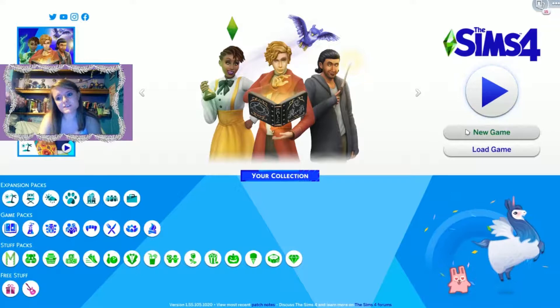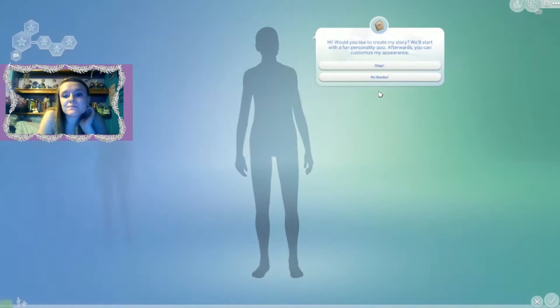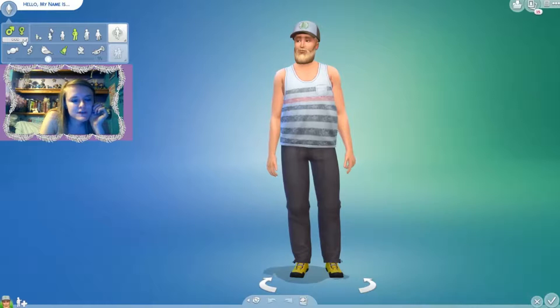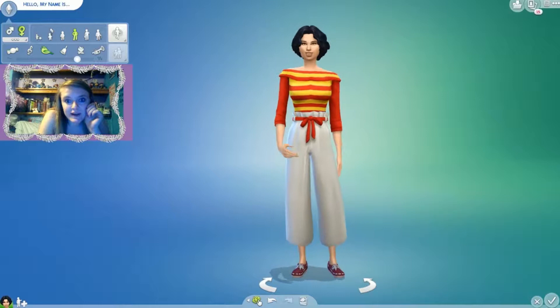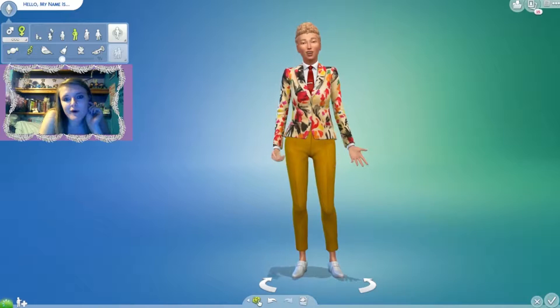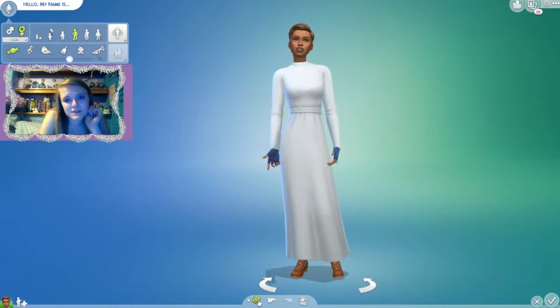We're gonna start a new game and make a wizard. Under occult sim they call them spellcasters — wizard or witch. Let's make a witch first. I'm not feeling her default look. I kind of want to make an evil witch. I'm thinking about making a YouTube series off of this because that could be really fun. Oh, I can work with this one — she's really pretty.